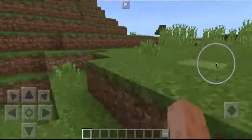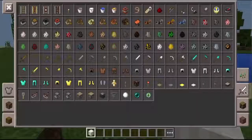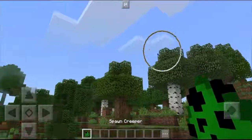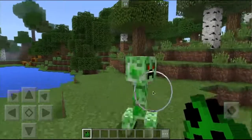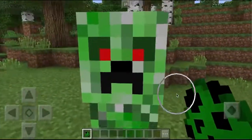So as you guys can see, with this add-on you can basically just get a creeper — this ordinary creeper with black spots. And you spawn it, right? It has first of all some red eyes. Let me just study it for a second.